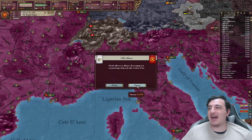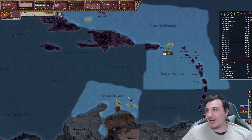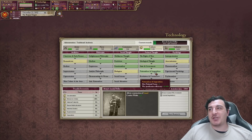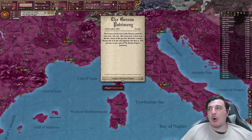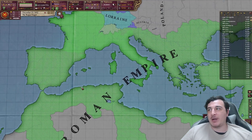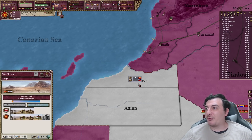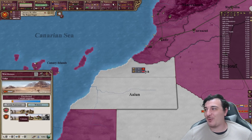Looks like Florida wants us to have an alliance — this is the best alliance I could ever hope for. Florida as my ally means I can take on the world. We just got nationalism and imperialism researched, which means we're going to start getting cores on all the provinces around the empire that we don't have cores on. It's already started — we got one on Girona already.